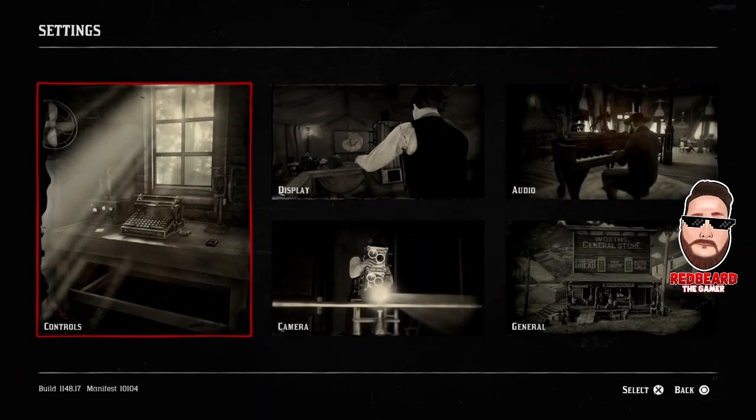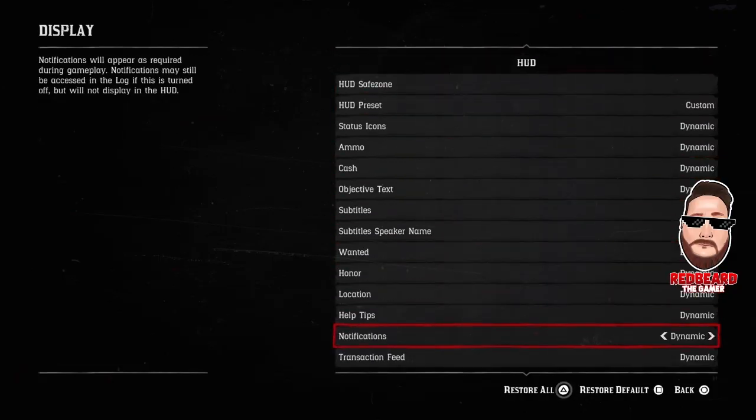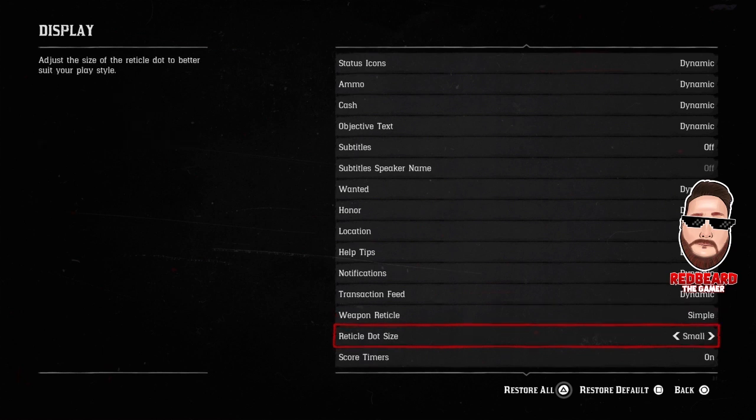Go back out of that and come over to Display. Go down until you get to Weapon Reticle. Set that as Simple — as you can see in the display it shows a circle that goes around it, this is just the dot, and none means no reticle whatsoever. I would set it to Simple. For Reticle Dot Size, I have mine set as Small. Basically that's the little dot in the middle. This is going to make it so you're not going to shoot in the chin or the neck — you're going to get a clean headshot because the dot is going to be really small and really focus in on the spot you're shooting.